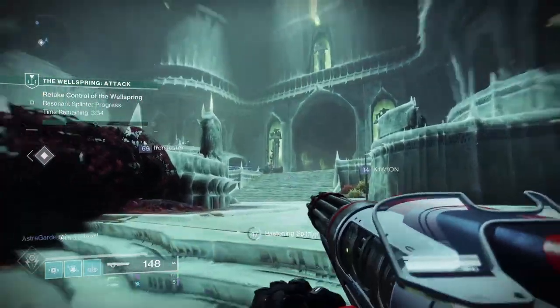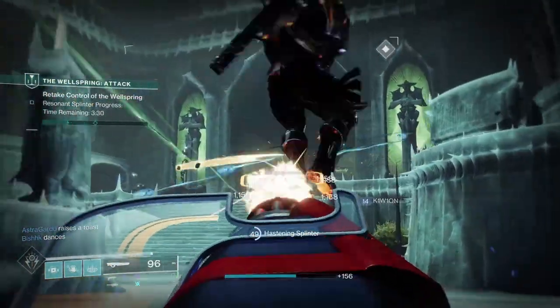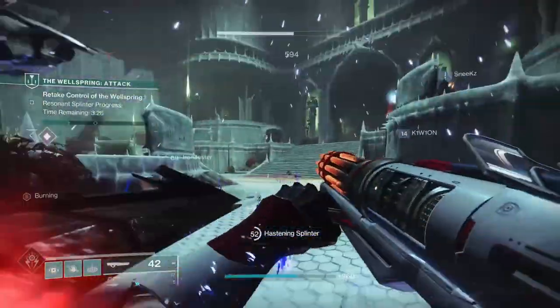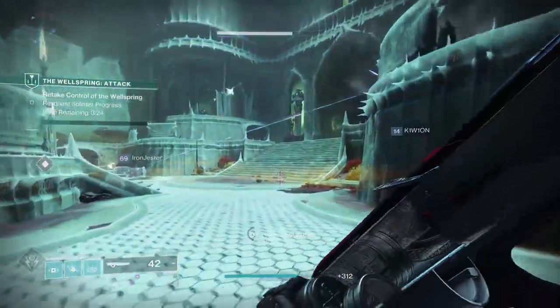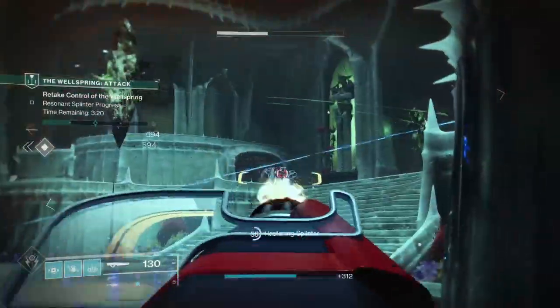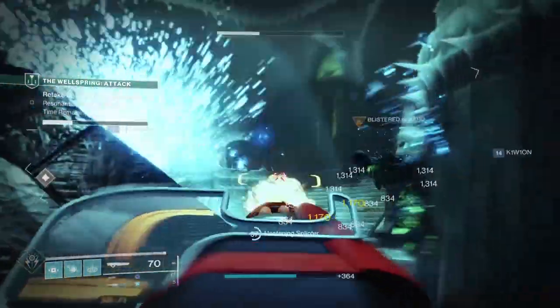On Warlock, Luna Faction Boots can help with the abysmal reload stat of 0 that it has. For Hunters, Sealed Ahamkara's Grasp are nice for the reload, as you can use a ranged melee like Throwing Knives on Solar, Shuriken on Stasis, and the Smoke Bomb on Void. I was just using a style with Arc Souls, which is pretty nice, as Arc Souls could cover me while I was reloading.